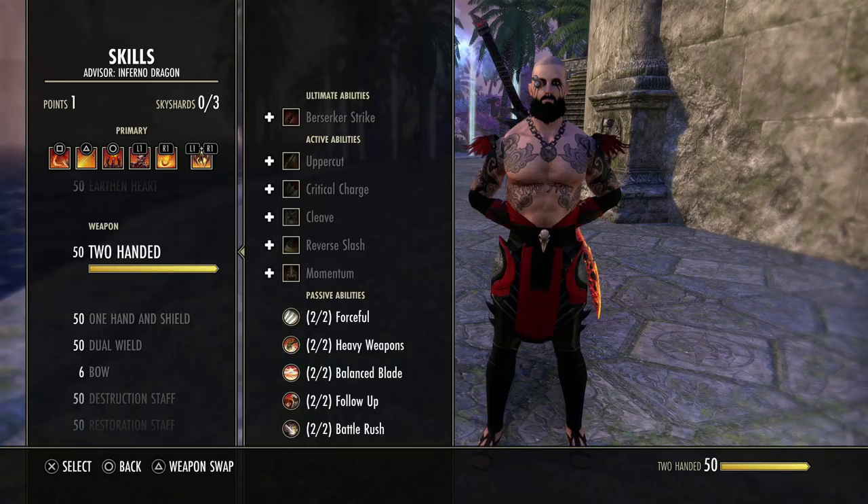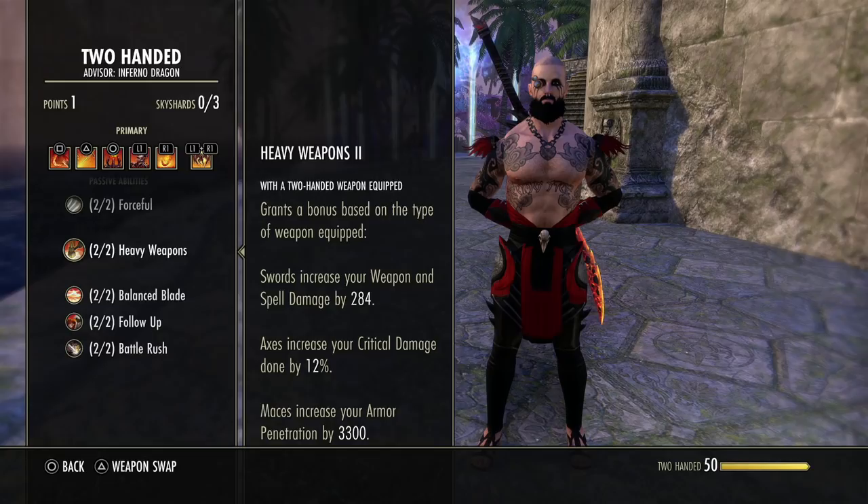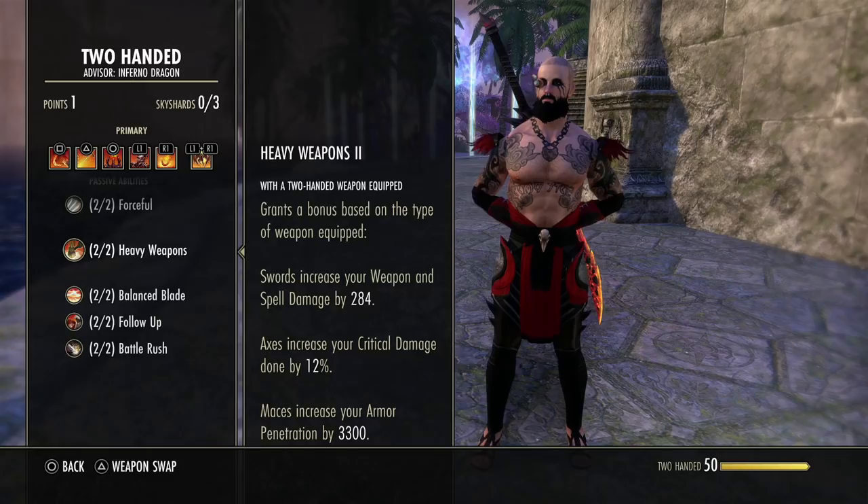For the 2H, we get some really good passives. They added the new heavy weapons passives, and this makes 2H weapons very viable on some magical specs now. Before, you had swords that gave flat damage increase, axes that could proc a bleed, and maces that gave physical penetration. It was basically rendering magic classes using melee weapons kind of useless. So this is definitely nice.